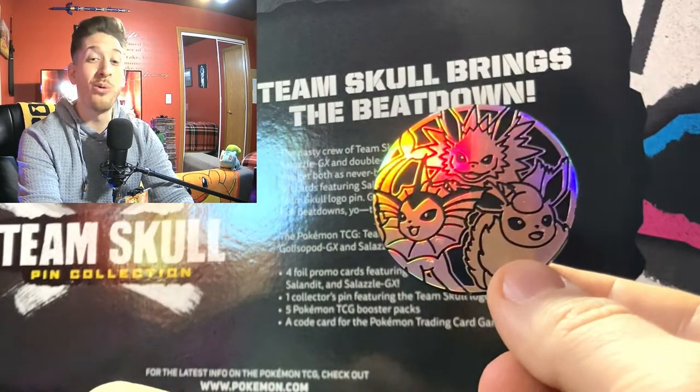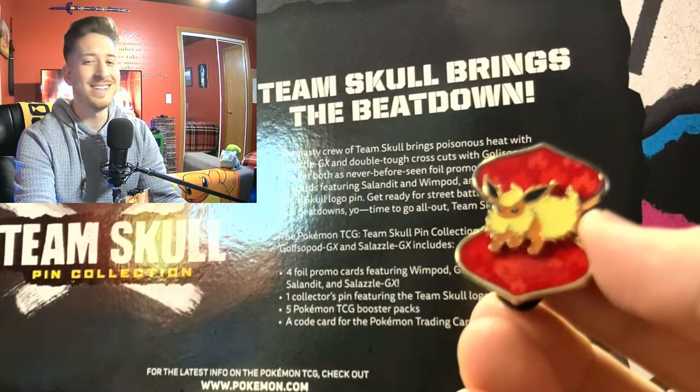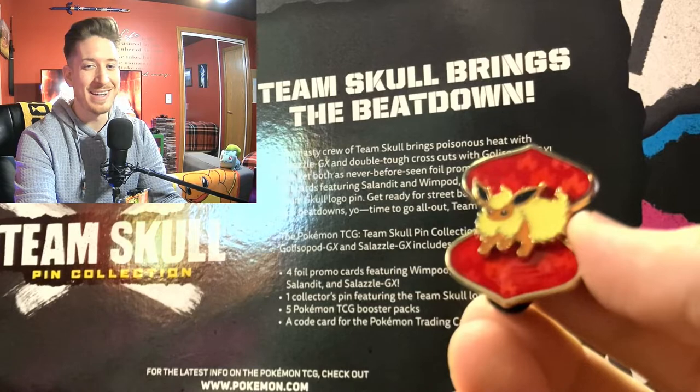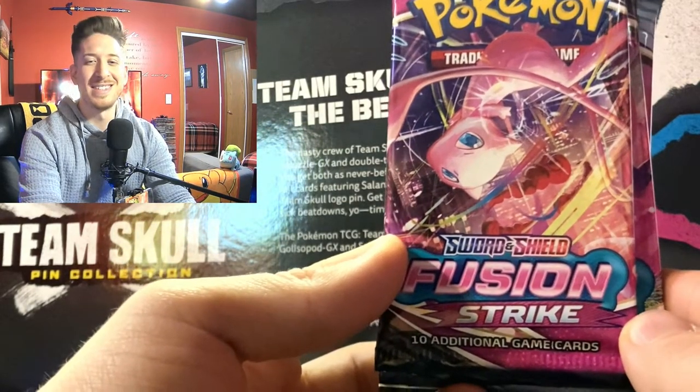There's a code card, and look at this big coin we have here with Jolteon, Vaporeon, and Flareon. There is our Flareon pin — might put that on my jean jacket, you never know. You guys are definitely wondering what packs are contained inside of this collection box.